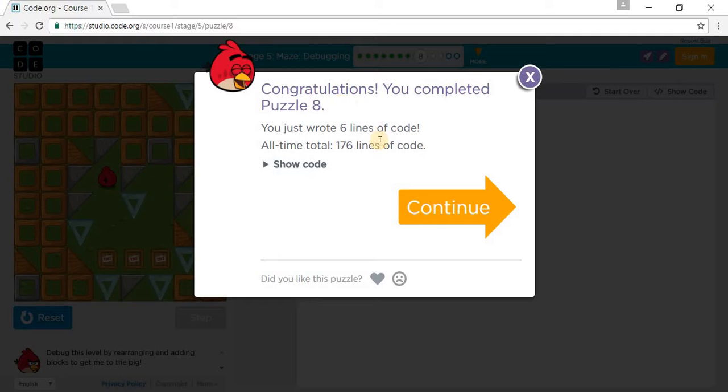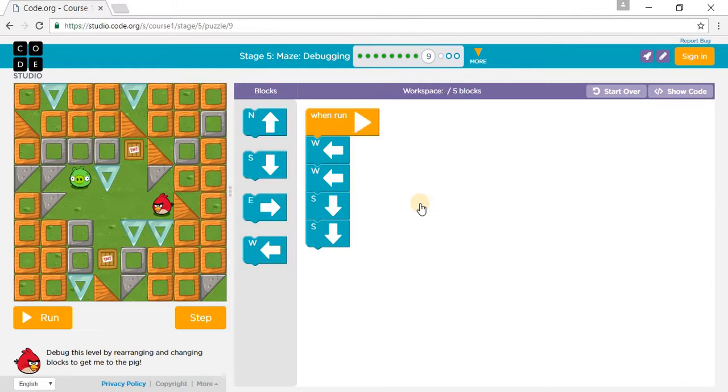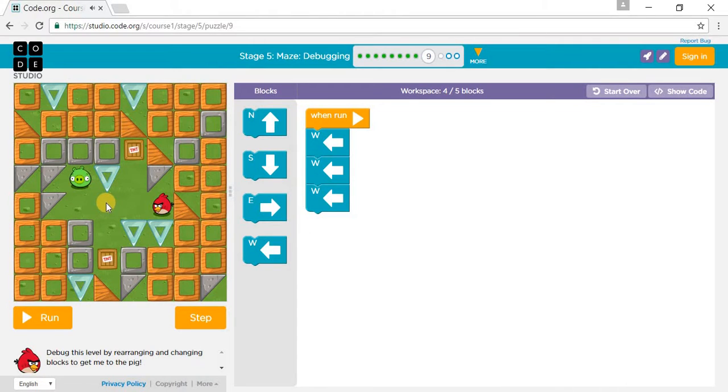Let's go to puzzle 9. We gotta get to the pig: one west, two west. We need another west or we'll stop. Then south and south, but that crashes into TNT. So it's not supposed to be south and south — instead we go west, west, west, west, west, west, and west, then north.